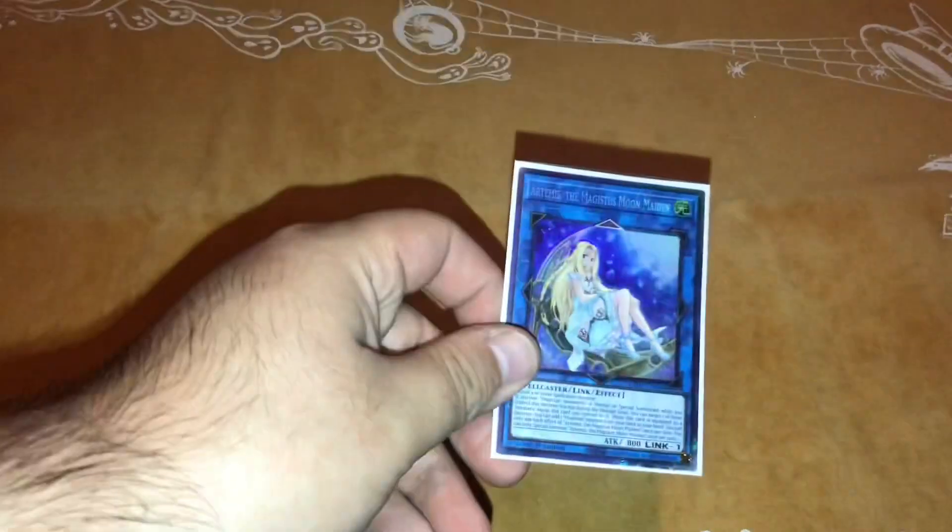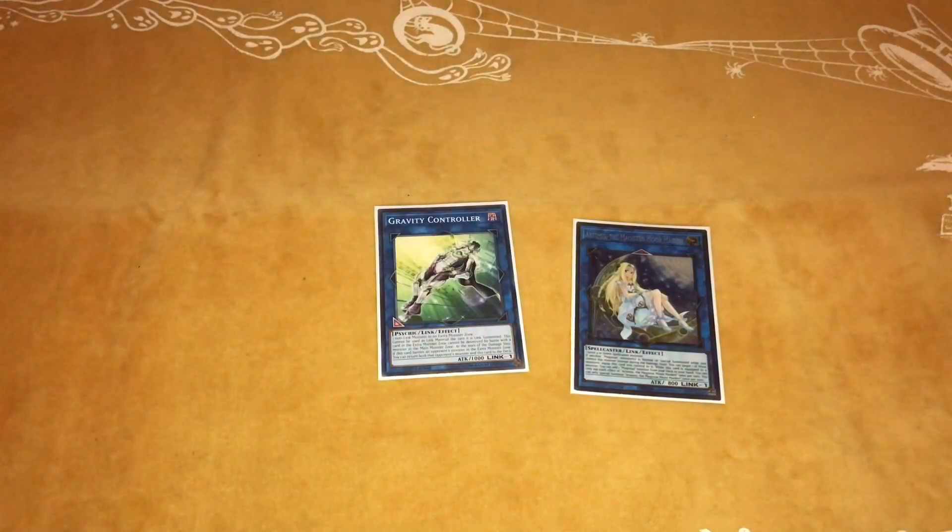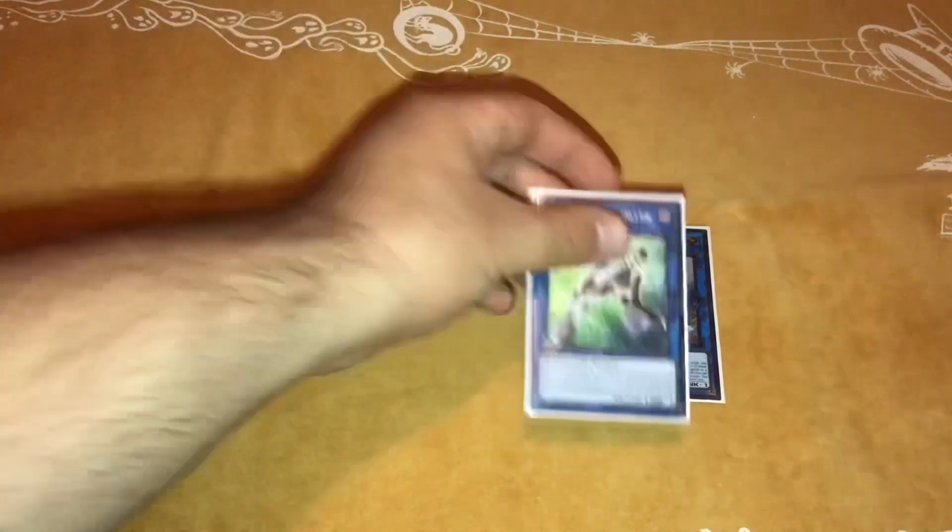The only link monsters I could fit are one Artemis and one Gravity Controller. There's really no room for anything else, unless you guys have suggestions of what to take out.